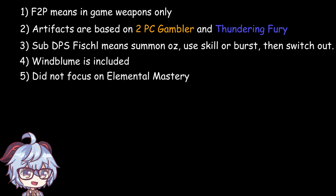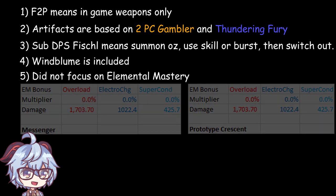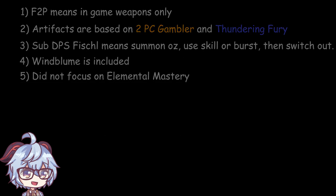Oz's level and enemy resistance affect electro elemental reactions, so a Messenger elemental reaction will give the same damage as a Prototype Crescent elemental reaction if they have the exact same elemental mastery. With that out of the way, let's get started.